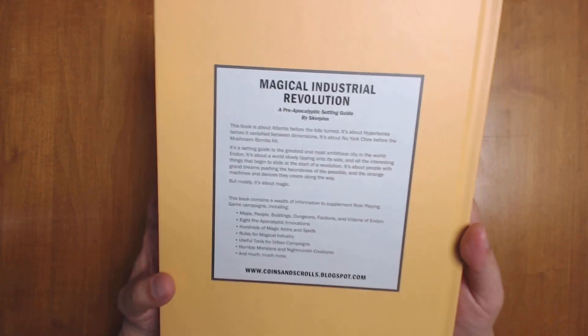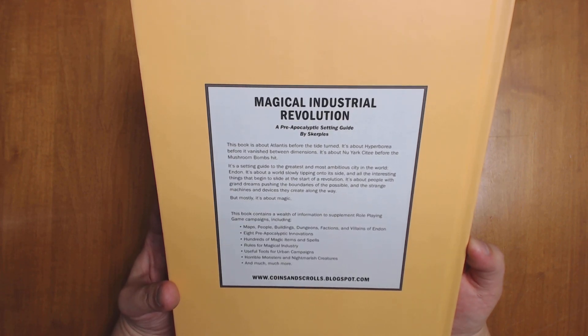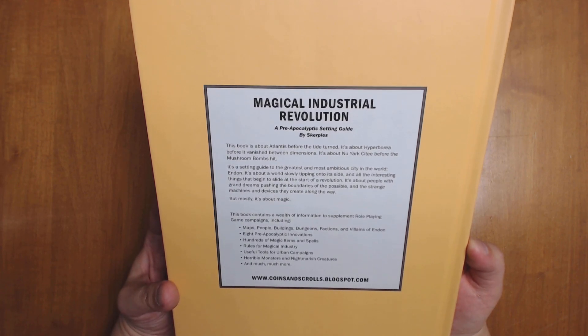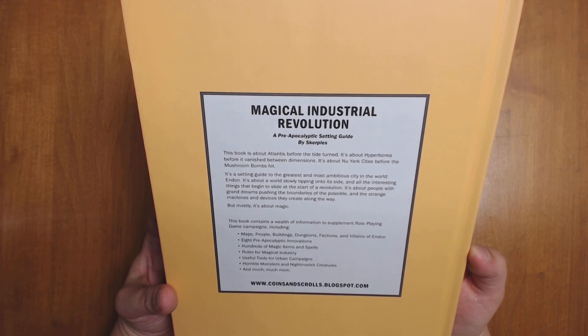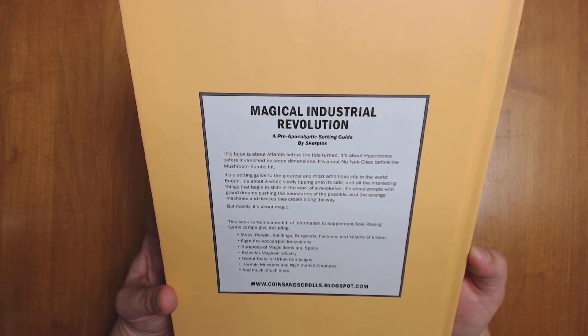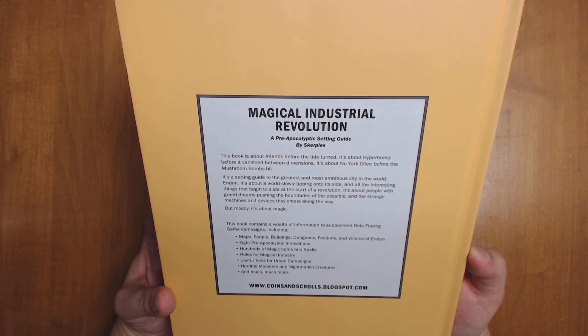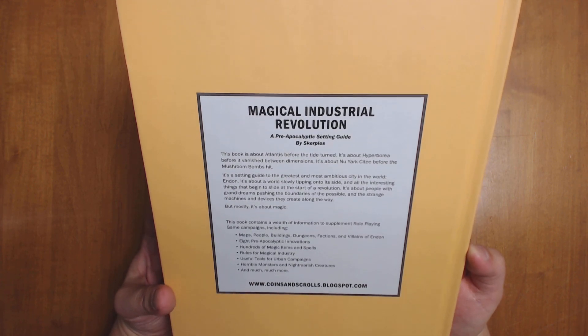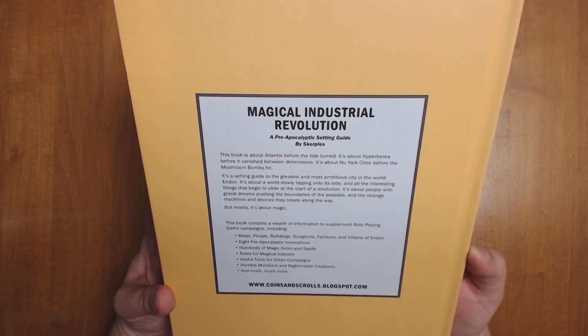Let's check out the back of the book here. So this is a book about Atlantis before the tide turned. It's about Hyboria before it vanished between dimensions. It's about New York City before the mushroom bombs hit. It's a setting guide to the greatest and most ambitious city in the world, Endin. It's about a world slowly tipping on its side and all the interesting things that begin to slide at the start of a revolution. It's about people with grand dreams pushing the boundaries of the possible and the strange machines and devices they create along the way. But mostly, it's about magic.